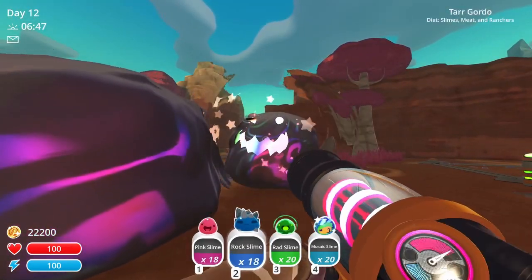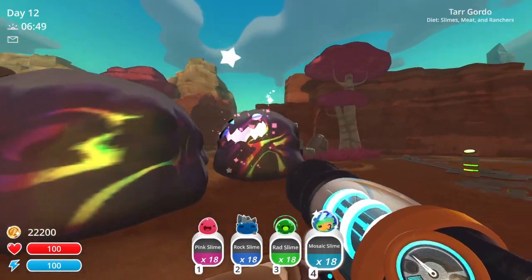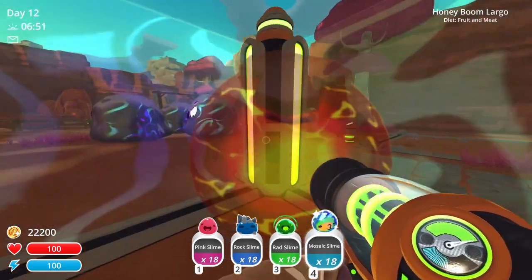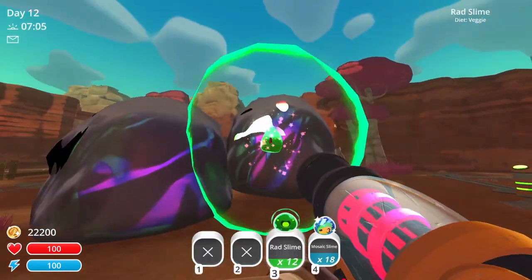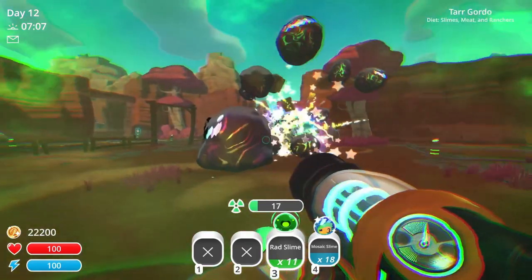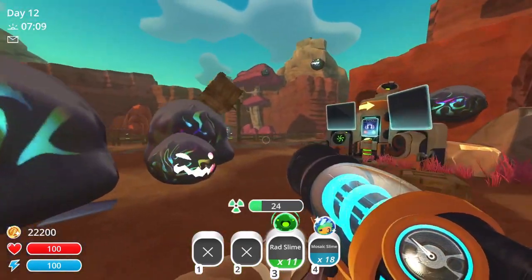Tar Gordos have no favorite food, and will eat any Slime or Largo, though Largos still only count as one food. To pop the Tar Gordo, just feed it 50 Slimes, and it will give you several Tar and Crates, just like any other Gordo would.